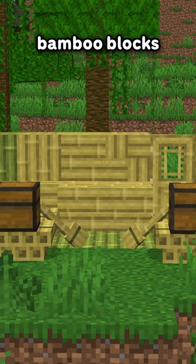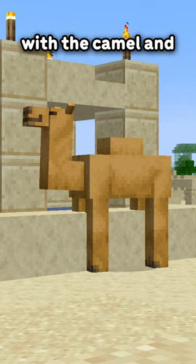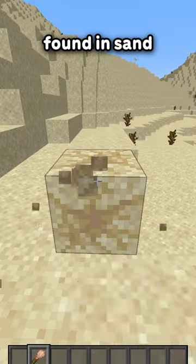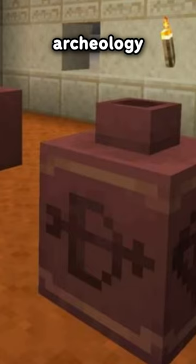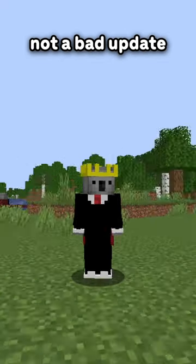Starting off with the bamboo blocks and chiseled bookshelves. You then get hanging signs. Then we move on to the new mobs with the camel and the sniffer, and the sniffer eggs found in sand, leading us to archaeology, the pots, the brush, and finally the cherry blossom biome and armor trims. All in all, not a bad update.